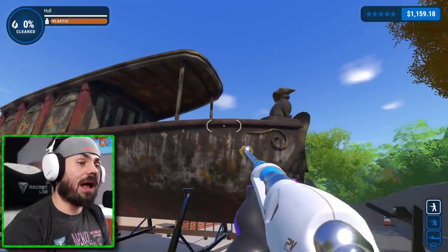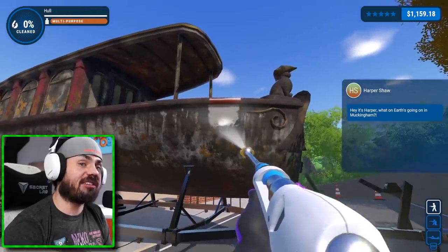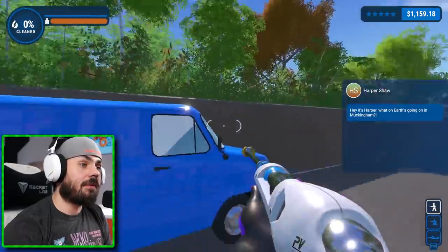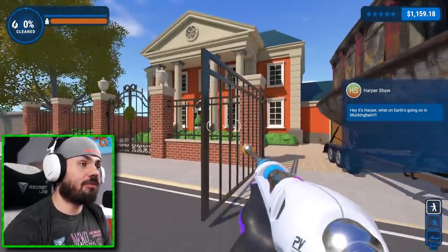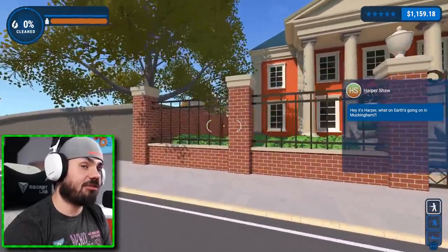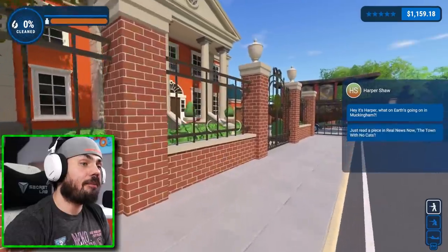Top of the line quality. No one else can hold this except for me. Hey, it's Harper. What on earth is going on in Muckinham? Literally nothing. It's like the most beautiful, gorgeous day I've ever seen in my life. This looks like the neighborhood from my Sims neighborhood. It's just beautiful. Everything's perfect.